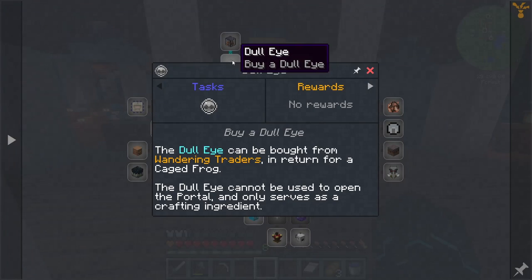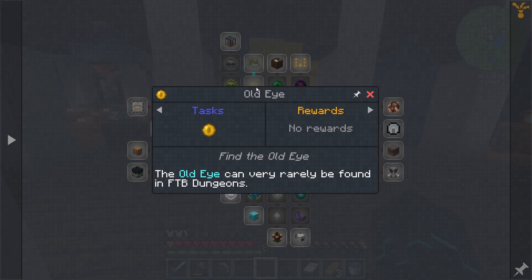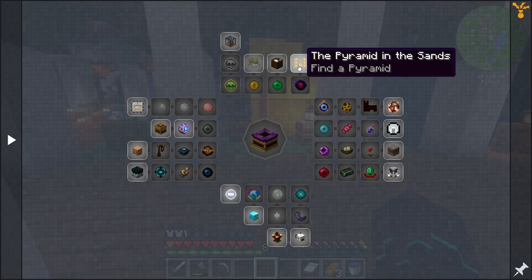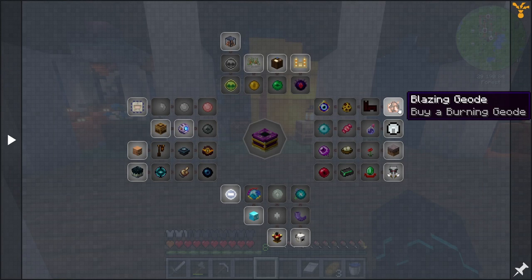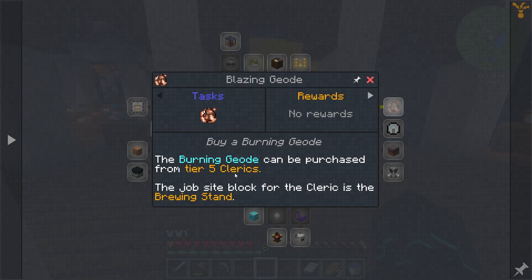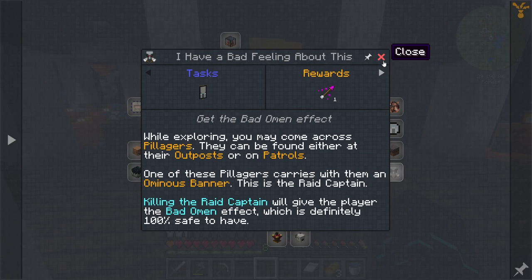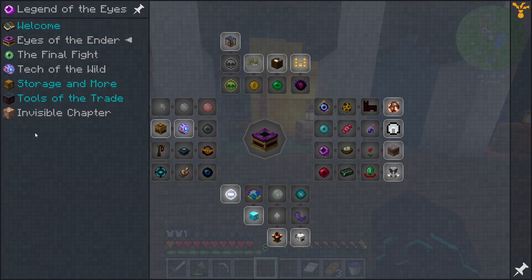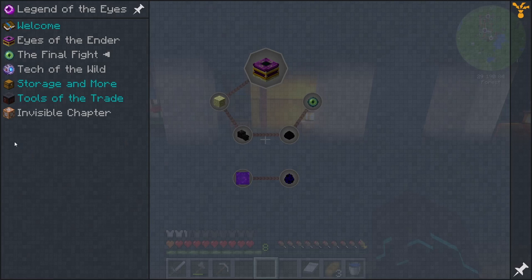So I need to find the Lost Castle first. To find the different eyes, we can use this quest book as a guide. To find the Dull Eye, we need to buy a Dull Eye — we can see information about each eye in different areas. Dungeon Dwelling will let us find an Old Eye. The Cursed Eye is available from a pyramid — that's probably why we got the Nature's Compass. The Blazing Geode — the Burning Geode — can be purchased from tier 5 Clerics. The Final Fight is probably the Ender Dragon.